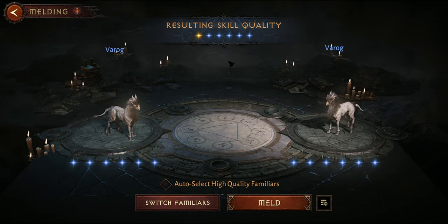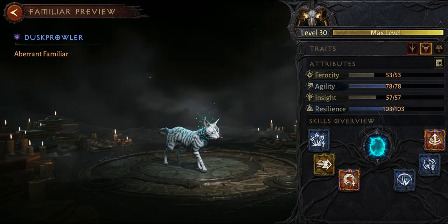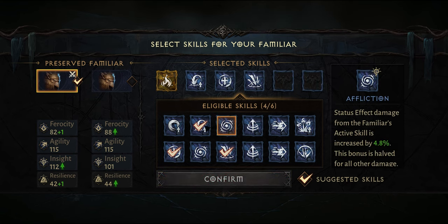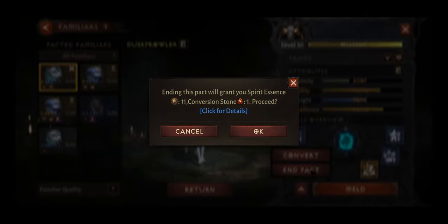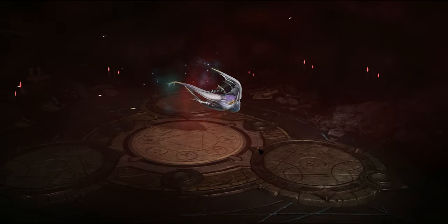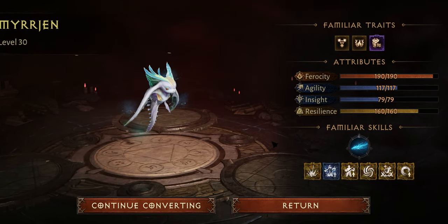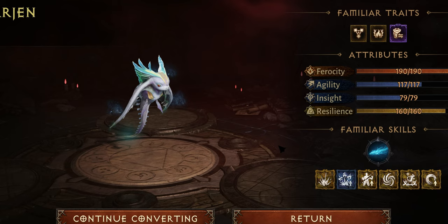Melding on the other hand can be used once you find your perfect pet and want to make it even better, or if you found the legendary skills you want but the rare pet you got is low-star — you can build up your worst pet's stars and move them to the desired pet. In my opinion, melding might never be worth it for free-to-play players, and even for big spenders it might be better to use conversion stones. At that point, the pets involved are worth at least 50k platinum, sometimes 100k or even millions.